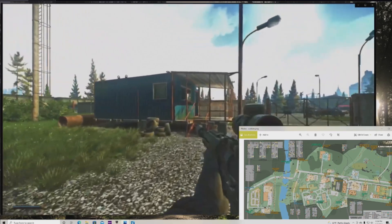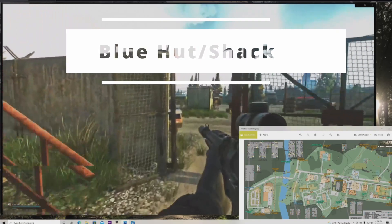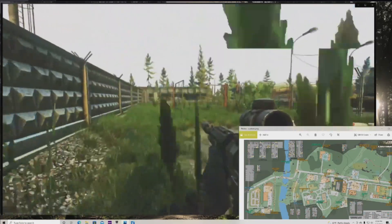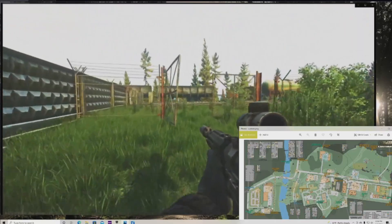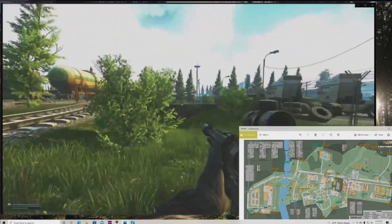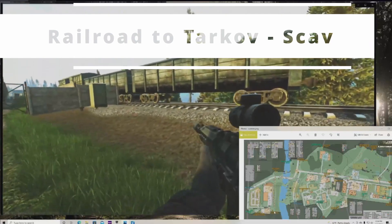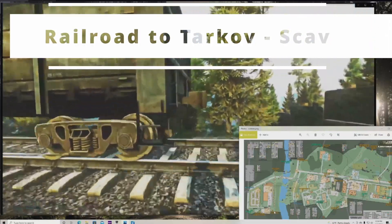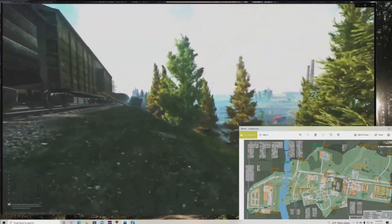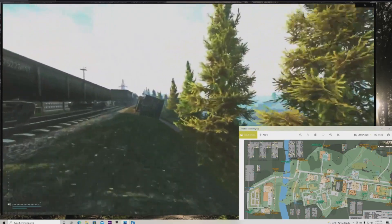Coming over here we have another blue shack. We're going to go right through the wall — those blue shacks do have loot in them. Right here at the train tracks is the railroad to Tarkov — that is an extract. We're moving along, and as we're looking down low...